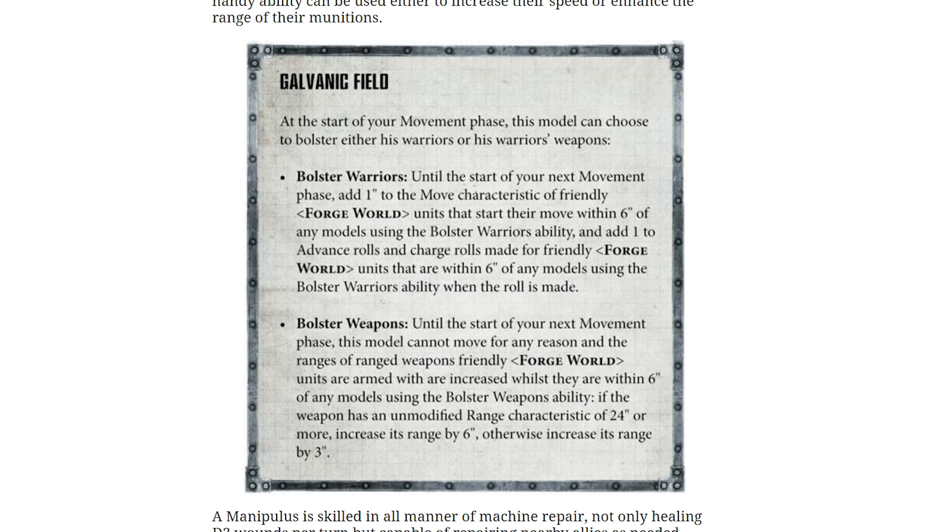He also has the Galvanic Field, which I really like the look of. At the start of your movement phase, this model can choose to bolster either his warriors or his warriors' weapons. Bolster Warriors: until the start of your next movement phase, add 1 inch to the move characteristic of friendly Forge World units that start their move within 6 inches of any models using the Bolster Warriors ability. And add 1 to advance rolls and charge rolls made for friendly Forge World units within 6 inches. Bolster Weapons: until the start of your next movement phase, this model cannot move for any reason, and the ranges of ranged weapons friendly Forge World units are armed with are increased whilst within 6 inches. If the weapon has an unmodified range of 24 inches or more, increase its range by 6 inches; otherwise, increase it by 3 inches.